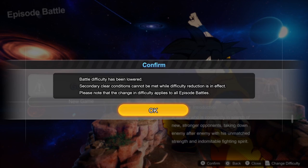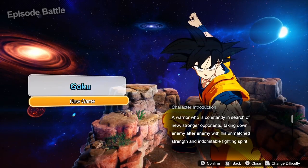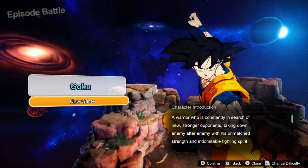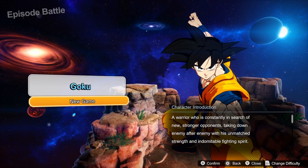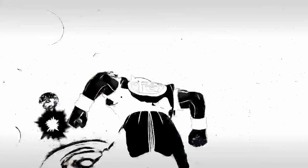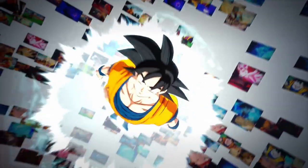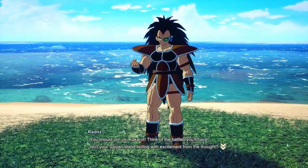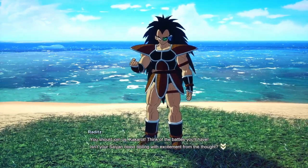We set the difficulty to default and start a new game. This opening is so cool looking — we're going through Goku's history. I've selected English for the voices. 'Think of the battles you'll have. Isn't your Saiyan blood boiling with excitement from the thought?' And then: 'Shut up. If you think I'd ever join you, then you're dumber than you look.'